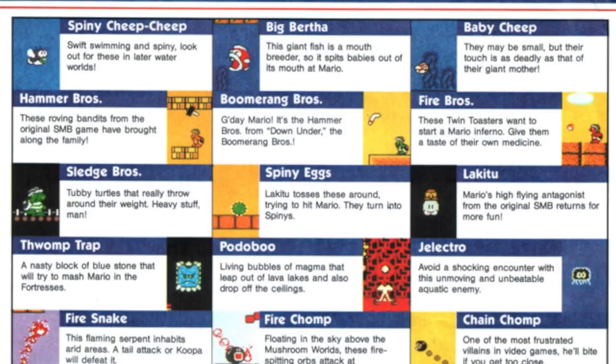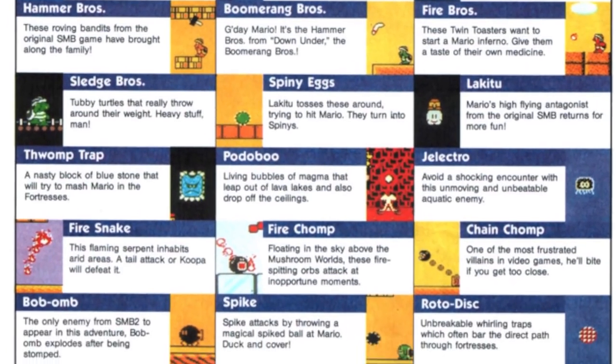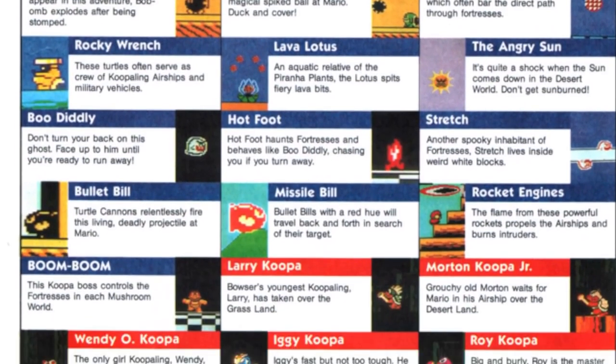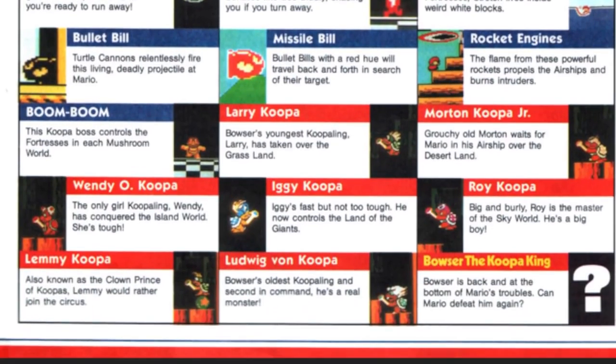We got the shiny Cheep Cheep, the Big Bertha, baby Cheep — always the babies in this game. We got the Fire Bros, all the Hammer Brothers here, really cool. Gelectrode — I love that name. Hoo to Boo, such a weird name. You got the fire snake, fire chomp, chain chomp, the bomb spike, roto disc. Angry Sun. I did not know that those were called Stretch — weird, I learned something. 'Stretch: another spooky inhabitant of fortresses, lives inside weird white blocks.' Boo Diddly — that's such a funny term. And then we have Larry, Morton, Wendy, Iggy, Roy, Ludwig, Lemmy, and Bowser.